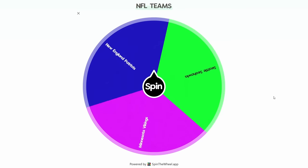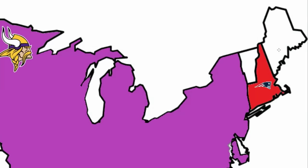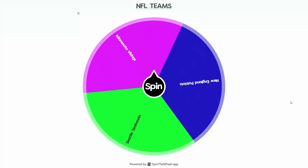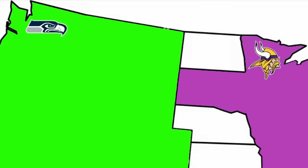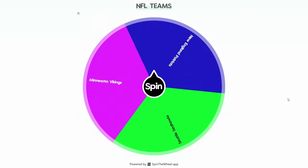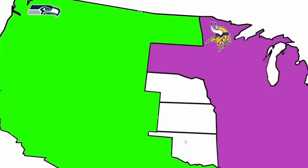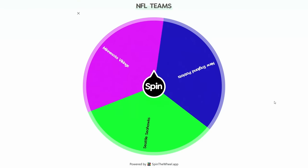Three teams remain. The Patriots grab Maine — I'm starting to run out of ways to improve Tom Brady. The Seahawks grab North Dakota, avoiding Minnesota. Russell Wilson is the only quarterback remaining not at 99. The Seahawks then claim the Oklahoma panhandle to nearly max out Wilson. These teams seem to just be preparing for battle right now.